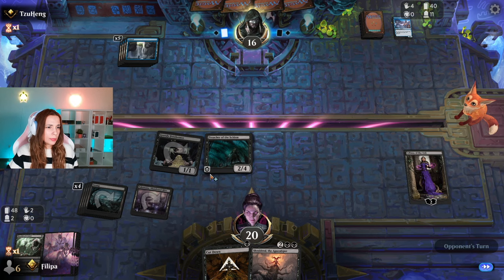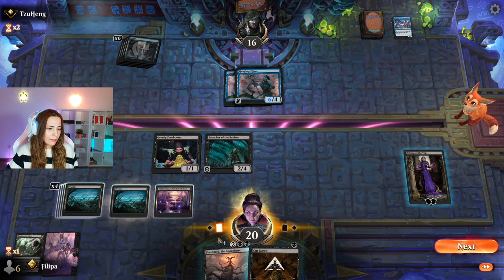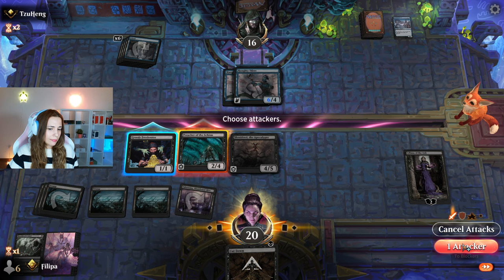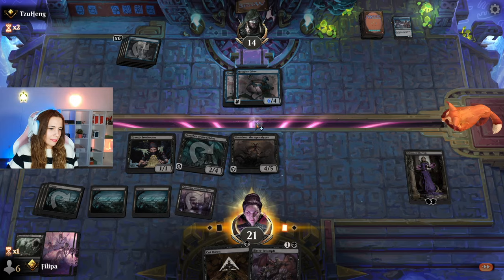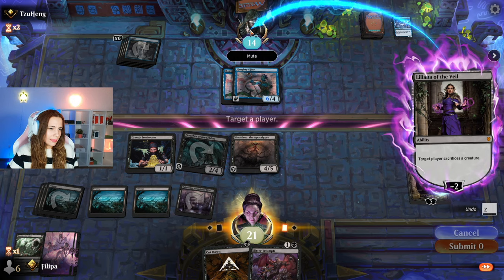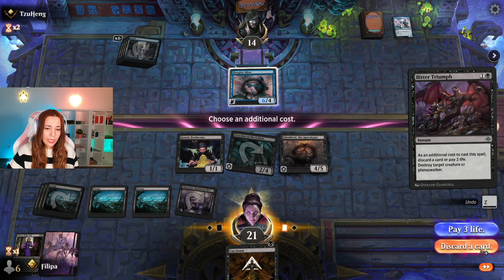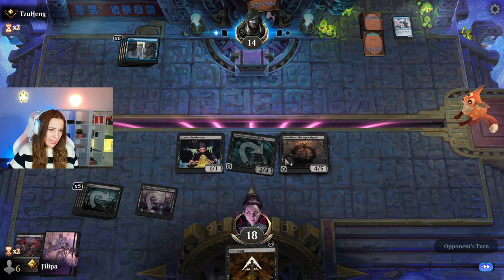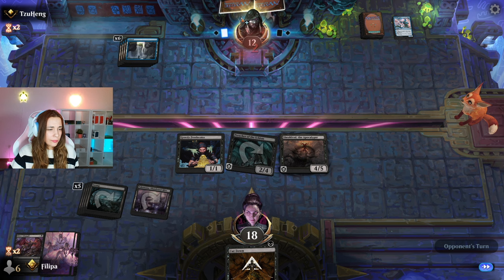Not bad against mono blue. I have to minus my Lily, but I can do another one. That's so good. There's not a lot of choices. Let's pay 3 life. Although I don't think they play anything that I can't cut down. Maybe Delver of Secrets. Oh no, it's a Fading Oap. That's when you know it's GG.